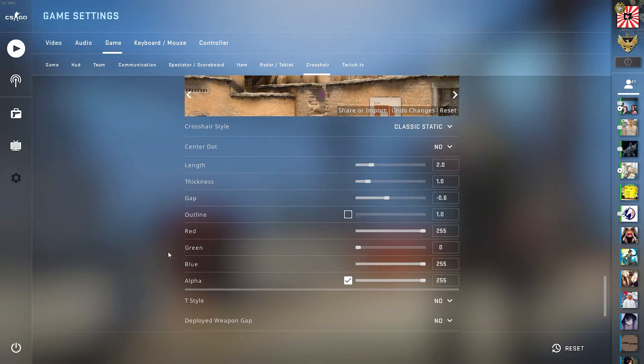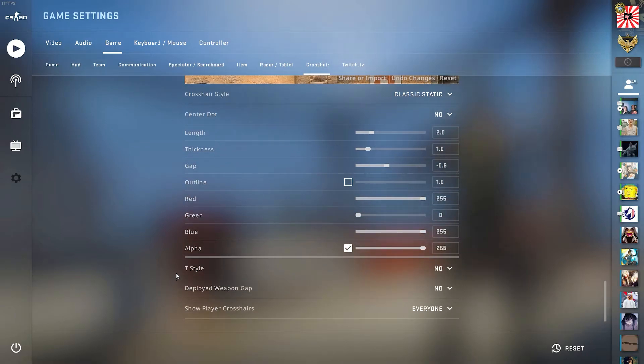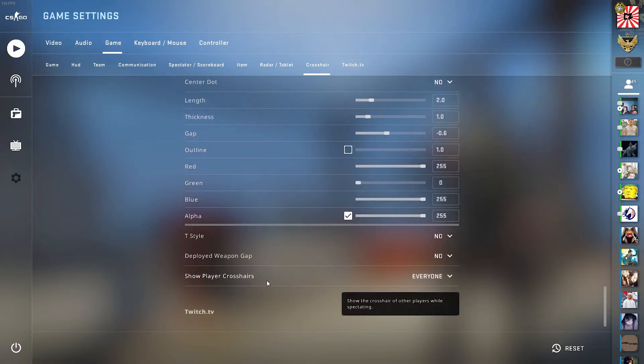As you guys can see here, I have a pink color, which is a mix between blue and red, but if you want it strictly red, for example, you would just change the blue down to zero. You also have the option to set alpha, and then you can also change some of the styles and looks of the crosshair. You can even turn on the option to see other people's custom crosshairs and copy their crosshair in-game to use it yourself if you'd like to test that out.